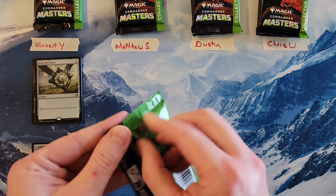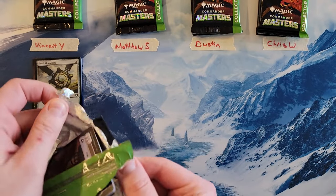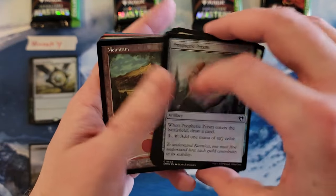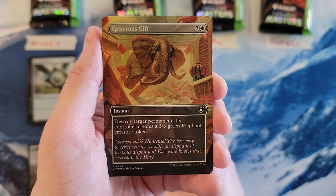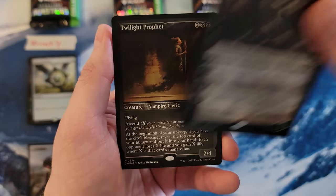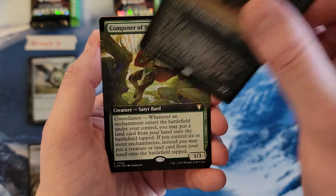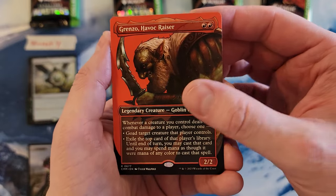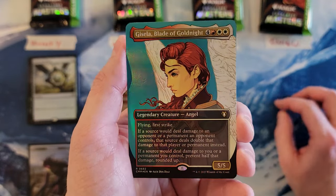Matthew. This box is extra sealed. Alright Matthew, here we go. You got some commons, some uncommons, a land, then into the borderless stuff. We got Noddyr's Nightblade, Faithless Looting, Generous Gift in foil. Obnix for a 5. Foil etched Twilight Prophet for mythic number two. So you are at a 9. Composer of Spring for an 11. You are also at a 20.